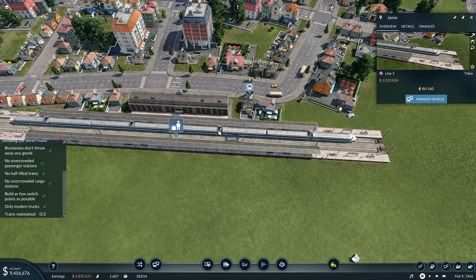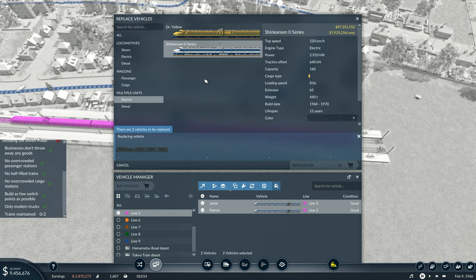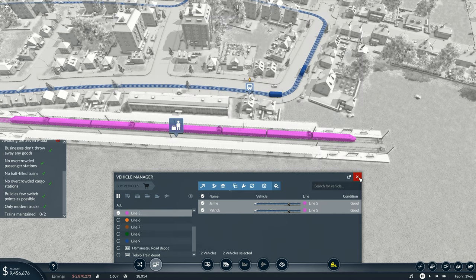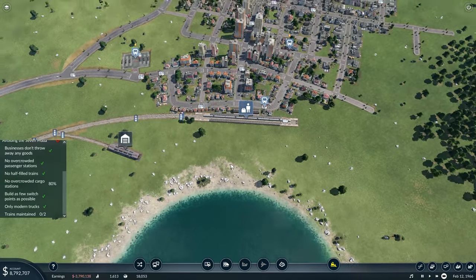So now all I need to do is upgrade the trains. Manage Vehicle, do that, replace selected vehicles with those. There are two vehicles to be replaced. Oh wait, no - I don't want to do that. Replaced with minus 47 million - I've only got 9 million in my account. I can't do that yet. That's a bit unfortunate. I was actually there but the trains maintained - I can't do that because I don't have the money.